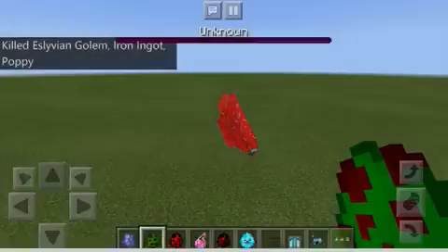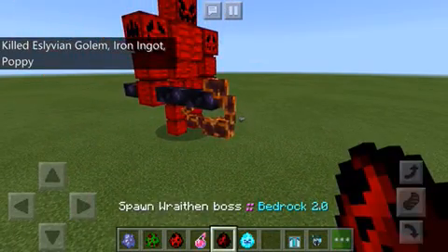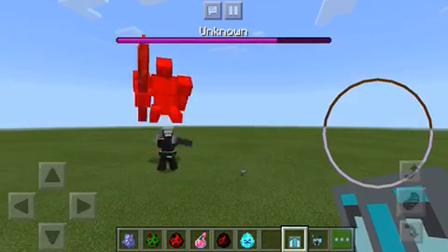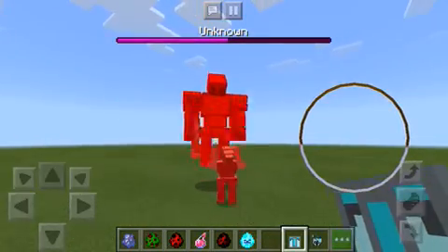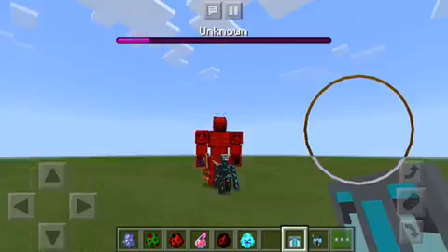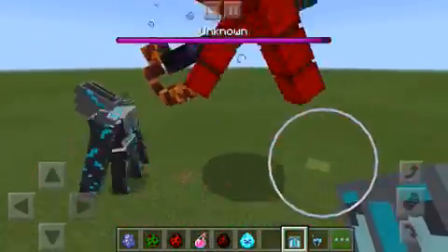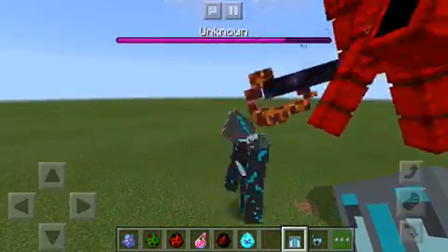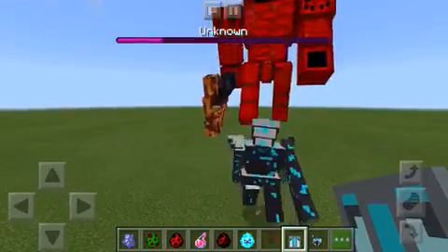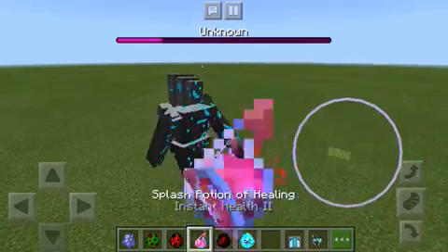Now we're going to do the Grimstone Gollum. Here's the Grimstone Gollum — he looks pretty scary. Oh snap, look at that sword, it's hitting Ys, Livy, and Gollum. The Grimstone Gollum got Ys, Livy, and Gollum on their second phase. Oh snap — you killed him! Good job, take some healing!